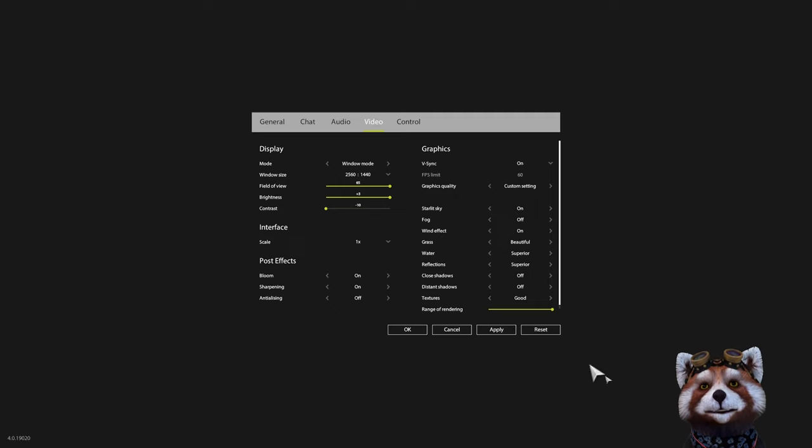Next, go into the video tab. These are the settings I personally like to use. I do find that putting shadows on will use a lot more of your GPU, so if you've got a bit of an older computer like myself, I recommend turning shadowing off. Once you're happy with your settings, press Apply.